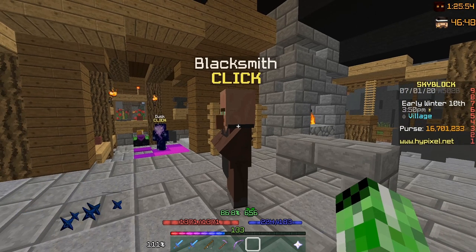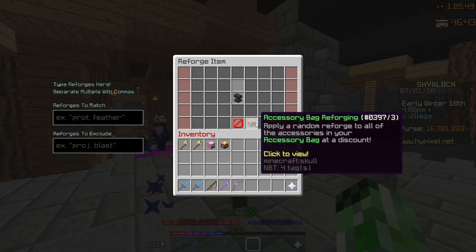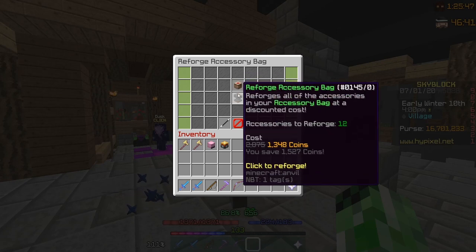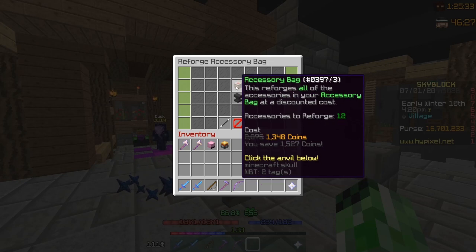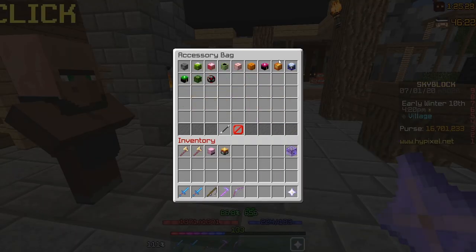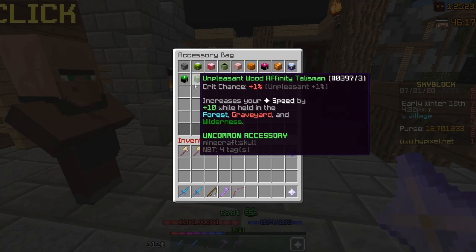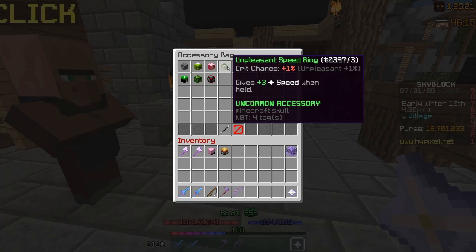You can also reforge your entire accessory bag now. If I click on the reforge item NPC, as you can see, I can click accessory reforge and reforge the entire accessory bag at a discount. It is cheaper to do this than reforge each talisman individually, so keep that in mind. This will reforge every talisman in your bag to the same reforge, so if you want all your uncommons on unpleasant, for example, make sure to only have your uncommons in your talisman bag at the time of reforging.